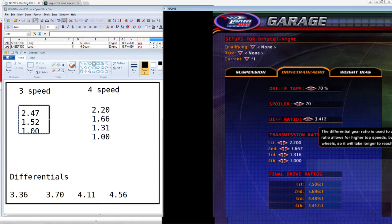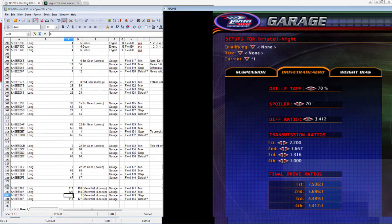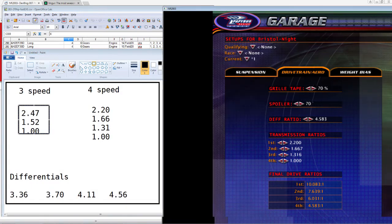Same thing with the differentials. We can't hit the exact field for the lowest differential — it's not exactly 3.36 but 3.41 as shown on the diff ratio display. From field 111 to 129 we have four spots at steps of six, so the available fields are 111, 117, 123, and 129. Those give us four differential options that the manual transmission came with: 3.36, 3.70, 4.11, and 4.56.